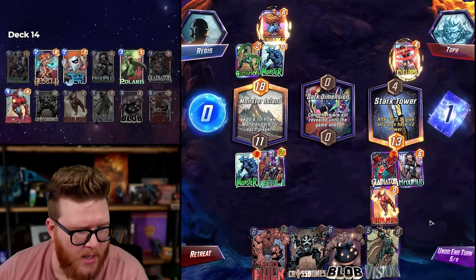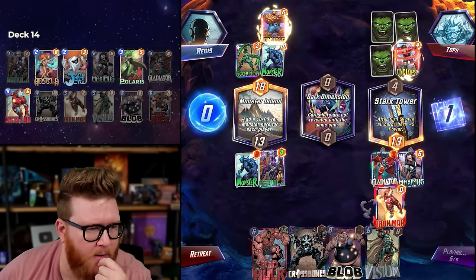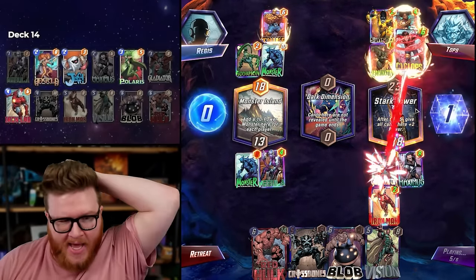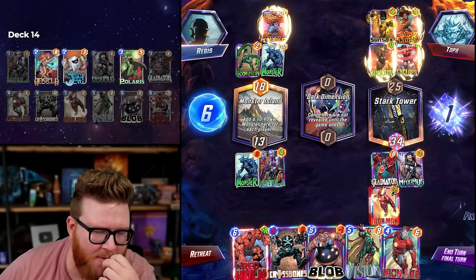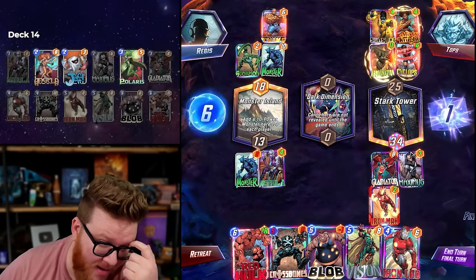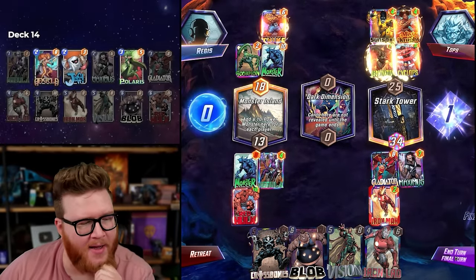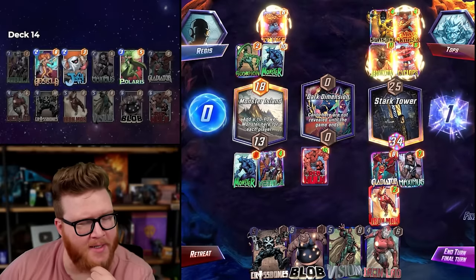Blob is never as big as Red Hulk in this particular instance. Oh my god, they went hard — Abomination, Misty Knight, and Sunspot. The good news is this Iron Man just makes all of that irrelevant. Even a fully scaled Sunspot might actually be enough though — Cyclops removes four, so that's 30. They only need five, maybe even four with Misty Knight. I have no mechanism to play for a tie. We win the tiebreaker though — we should play Red Hulk here.